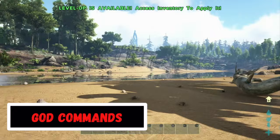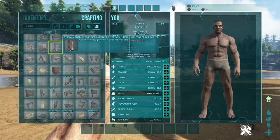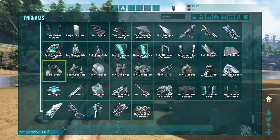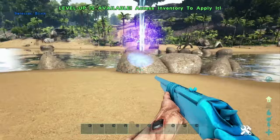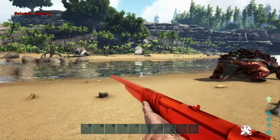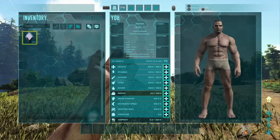For god mode, enter the command GCM, which stands for Give Creative Mode. You'll have unlimited weight, can craft any item in your inventory, all engrams unlock automatically, and you can fly. Best of all, you're absolutely invincible. Your admin gun also teleports, analyzes dinos, and destroys anything in your way. You also have the option of the GmBuff command, which gives you a god buff — basically infinite stats with invisibility and XP. The choice is yours.